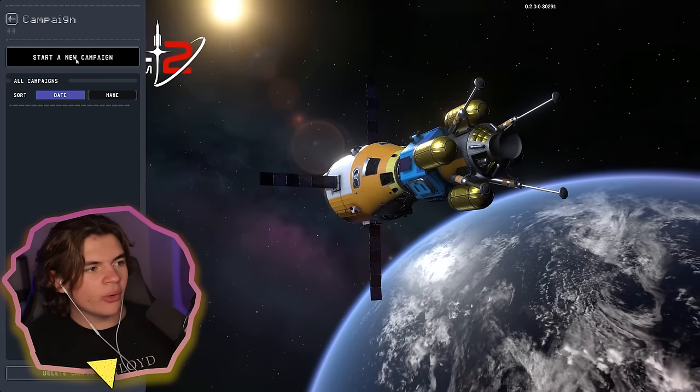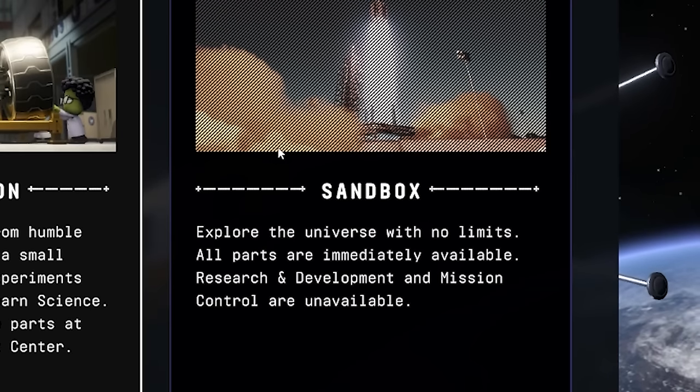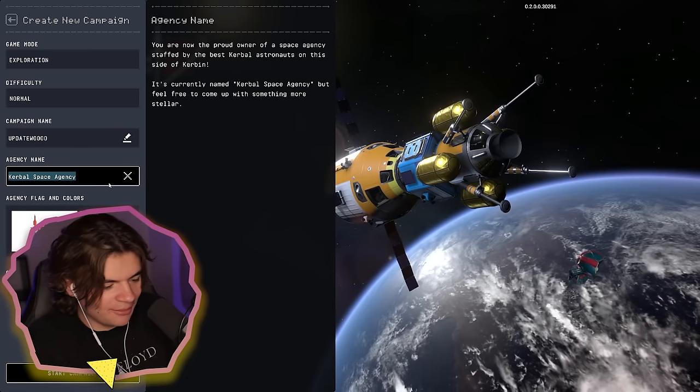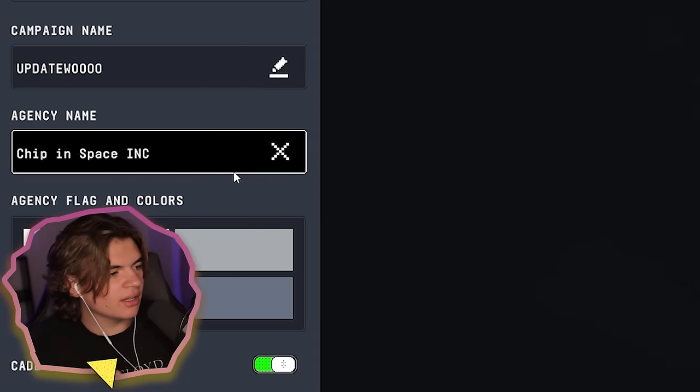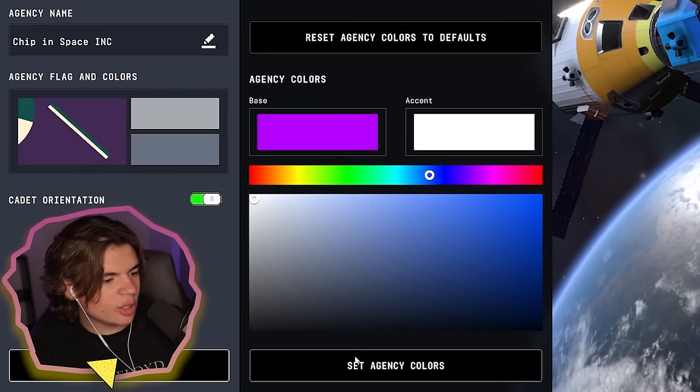Let's open this up and we are going to start a new campaign. Now instead of just the sandbox mode that we used to have, there's an exploration mode. We're definitely going to be using this agency name — I think that perfectly encapsulates what we're trying to do with this.